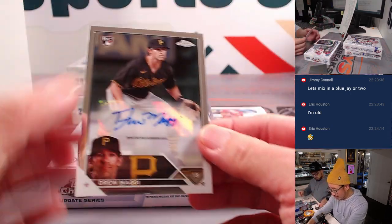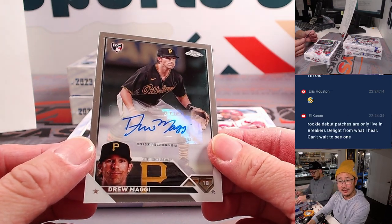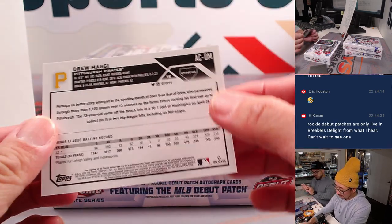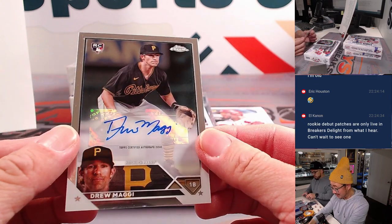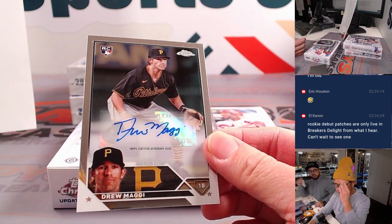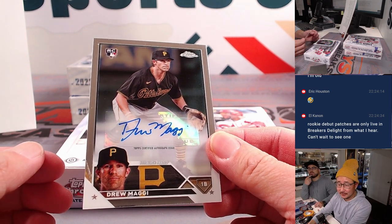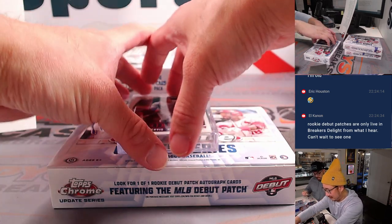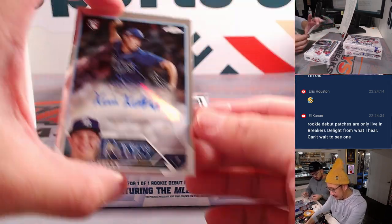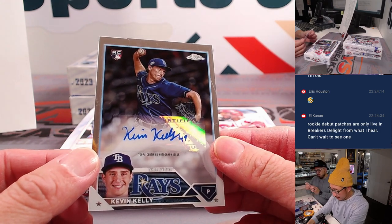Your autos — here's Drew Maggi. Magi? Maggi? Could be Magi, like an old magician. I don't remember seeing him in a Pirates game. Think back to your Pirates, Eric Houston — that was this year. He plays first base, right? Anyone know? Kevin Kelly, rookie auto for the Rays.